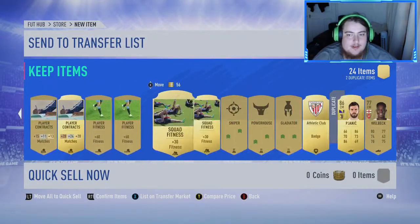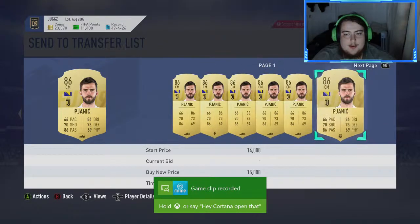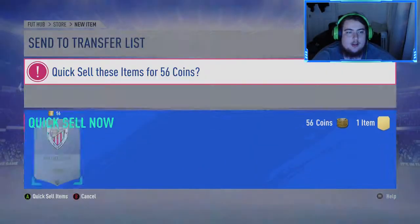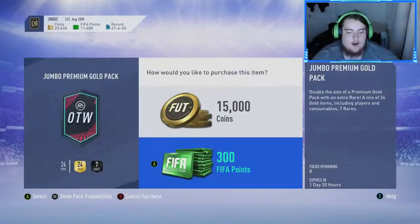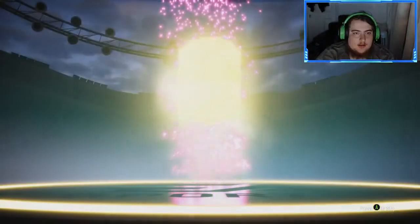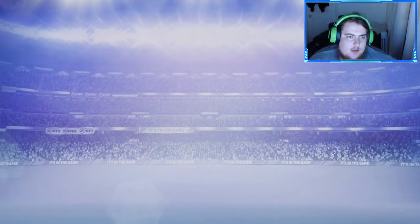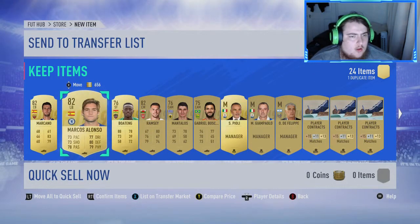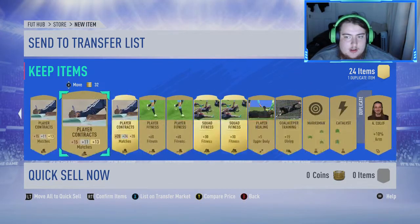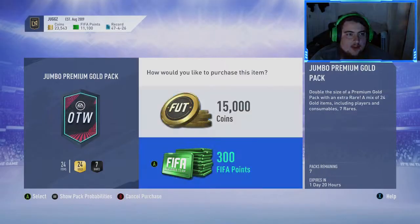We'll send them all to the club and list them up now - give us about 12k. Let's send them all back up, store all that. Mark - oh no, we did use him earlier in an SBC. Mark Solon - so nice, he could make his way into the team. Ramsay, couple of managers there as well. Happy days, seven to go, come on.